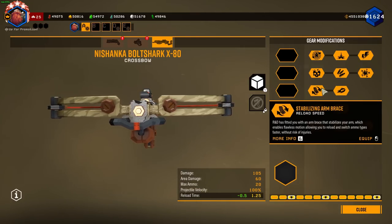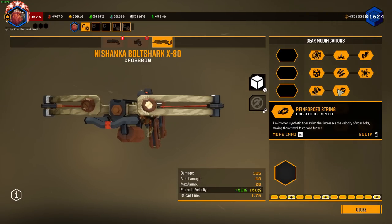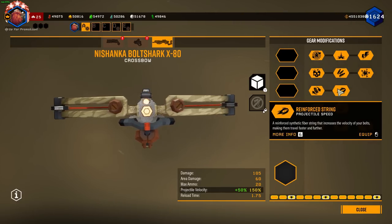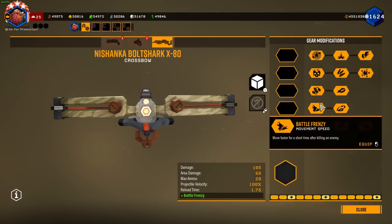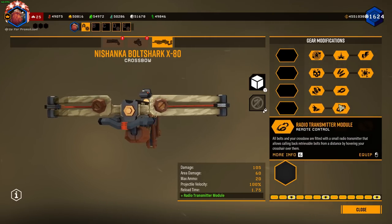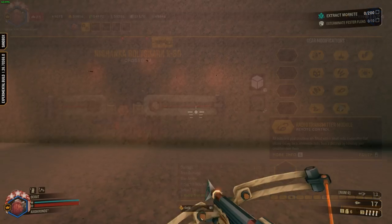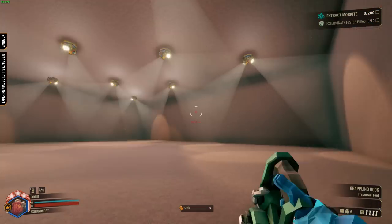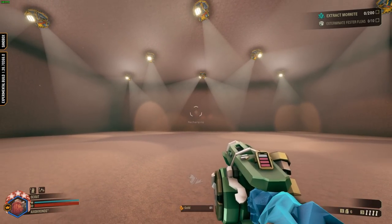In the third tier we have reload speed or projectile velocity. This will also decrease the drop that your bolts have over distance, so it essentially requires less aiming above your target. In the fourth tier we have battle frenzy — a boost of movement speed whenever you land a killing blow — or a very interesting mod which allows you to recall your arrows remotely. The remote bolt retrieval is quite nice; the only catch is you have to have the crossbow in your hands to make it work.